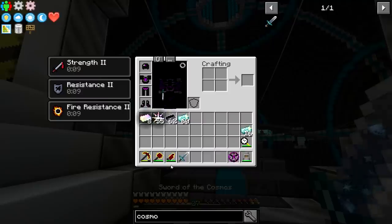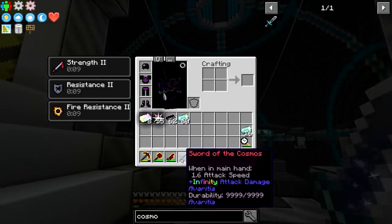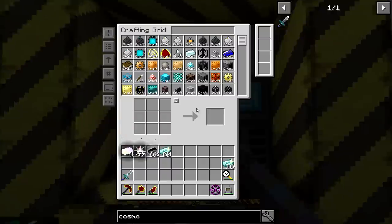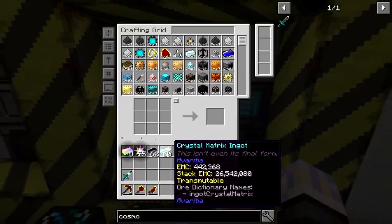We've got ourselves an utterly amazing sword. 1.6 attack speed. The durability — I don't think it actually has durability. Infinity Attack Damage. It literally can one-shot just about anything. There are a couple mobs it doesn't work on — like the Hydra from Twilight — but for the most part it's just going to one-shot things.